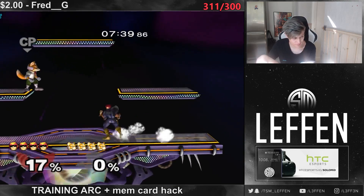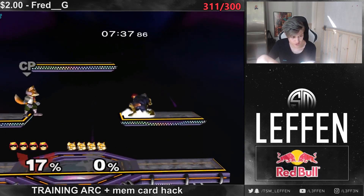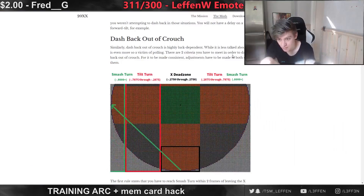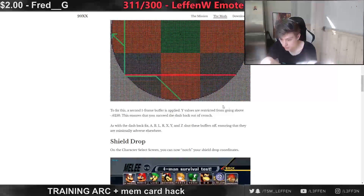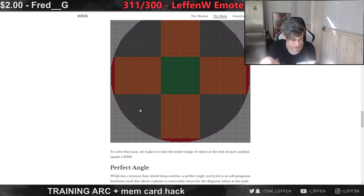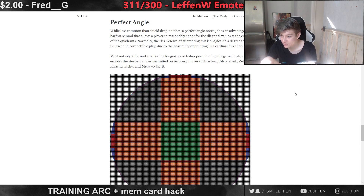Are you supposed to have an easier time hitting the notches? There's the website — it says dash back out of crouch is easier. It is not much easier, I wouldn't say though. We don't have time for this — you're a perfect cardinal. So you can dash faster, you dash faster now — perfect angle.